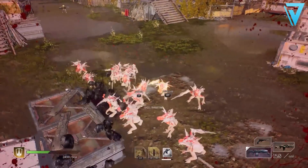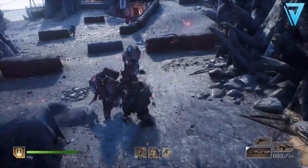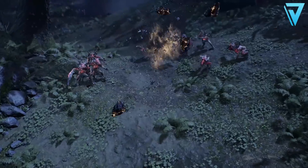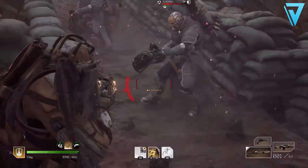The Devastator is lined up to be the ultimate tank build in Outriders — immense health, insane shield regeneration, letting you take point and defend allies while laying the smack down on the battlefield. If that sounds right up your street, the Devastator is possibly the class for you.